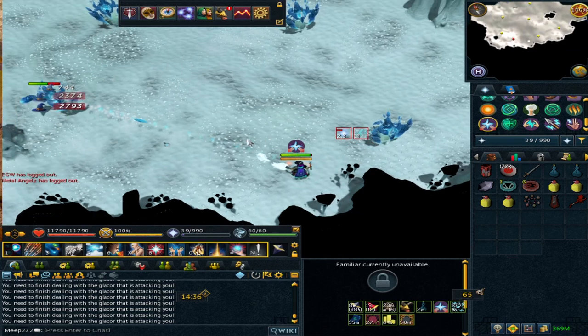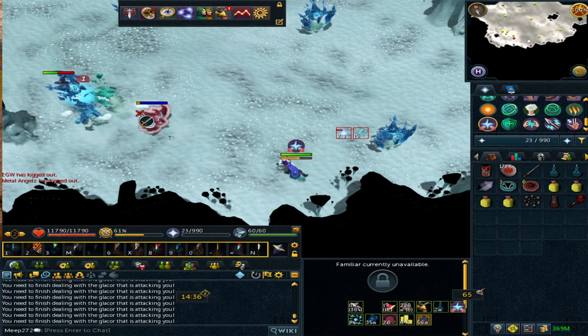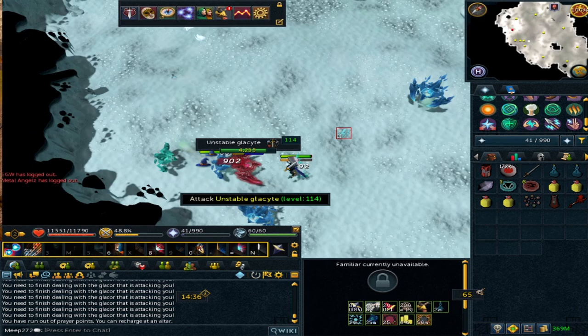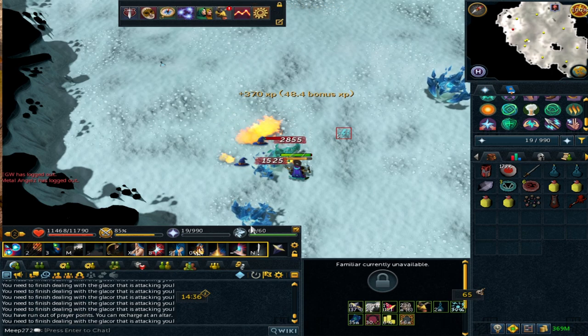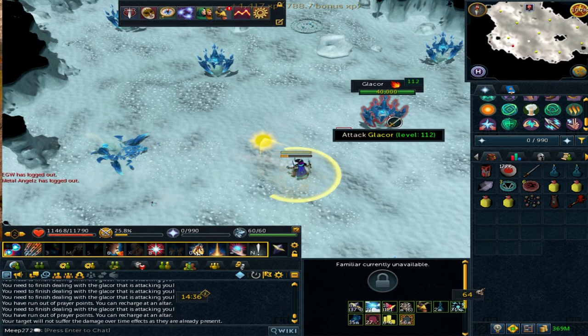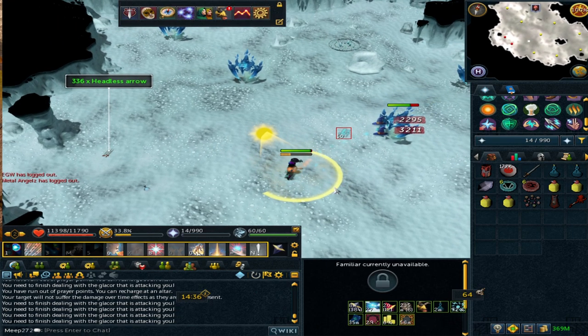Glacors have one special where they throw spikes at you. With modern DPS you'll rarely be in danger of getting hit, but just move out of the way when it happens. If you have abilities like Dragon Breath or Chain, use them to hit all the Glacytes simultaneously. Overall the mechanics aren't that hard — it's quite straightforward once you get a rhythm.